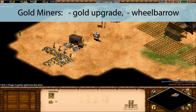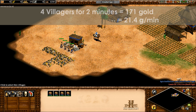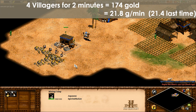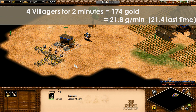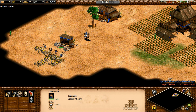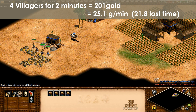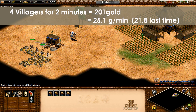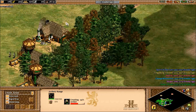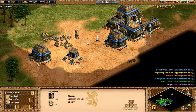Now let's take a look at gold. Without any upgrades and being right beside the mine, 4 villagers in 2 minutes can get 171 gold, about 21.4 gold per minute. Assuming you did invest in wheelbarrow but not gold mining, 4 villagers in 2 minutes can get 174 gold — about 21.8 gold per minute, a 1.6% increase. Since the mines were so close, wheelbarrow doesn't really have much effect. But if you have wheelbarrow and the gold mining upgrade, 4 villagers in 2 minutes can get 201 gold, about 25.1 gold per minute — a 17% increase over the base collection rate. Now that we have all the rates for feudal age collection, let's look at how long it takes to make the various military units.